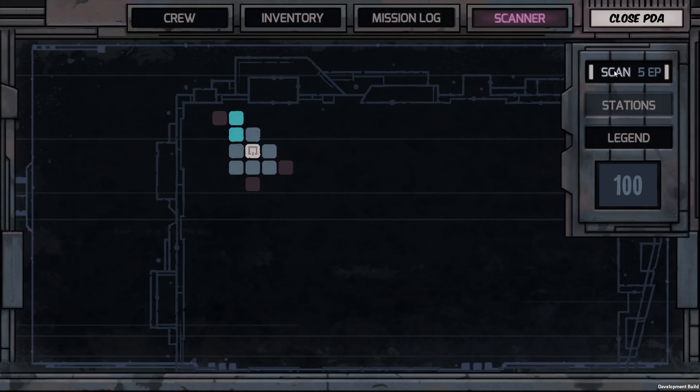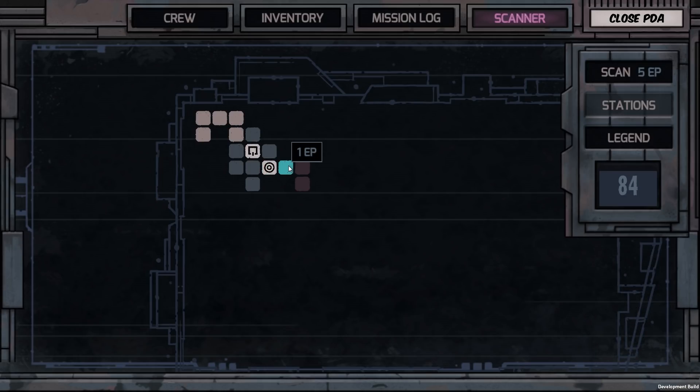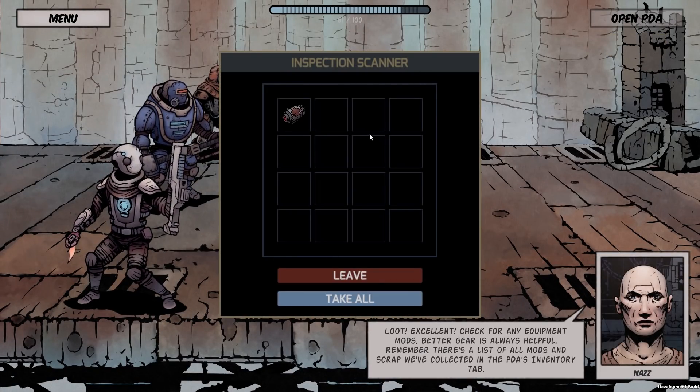When the player first arrives on a derelict, they'll only be able to see a small portion of the map, but more will slowly be revealed as they explore. The player can also speed things up by making use of the scan feature, which can quickly reveal surrounding rooms as well as potential loot and potential threats. But the player can't rely too heavily on the scan function, because it will rapidly deplete their stores of energy, which is what keeps their life support systems running. When the player first arrives on a derelict, they'll normally have 100 energy, which will slowly deplete as they explore or scan their surroundings.